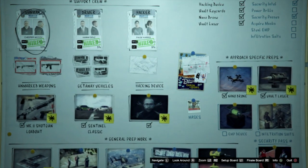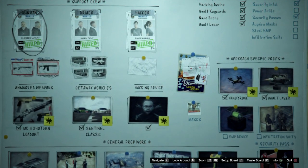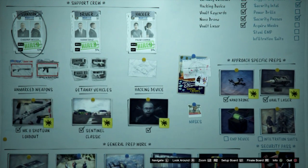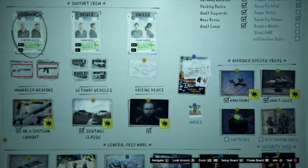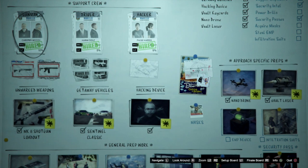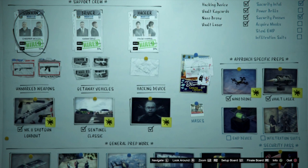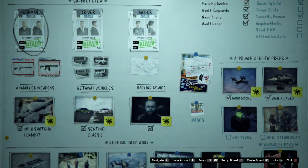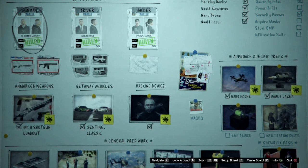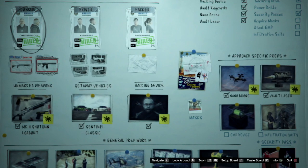For the getaway driver, with all these heists you should just choose the cheapest one, which is Karim Denz. He only takes a small percentage, and choose the Sentinel Classic — out of the four cars they are the best handling, a little bit faster, and just an all-round better car. As for the hacker, just stick with Paige, and you can go with AV Schwartzman for an extra one percent on top, but he doesn't really give you as much as you need. If you go any lower than that you will struggle with the hacking, which is absolutely vital for getting the elite challenge completed.